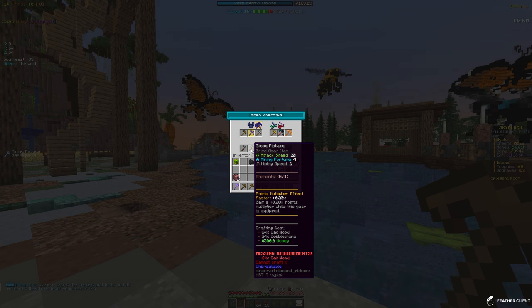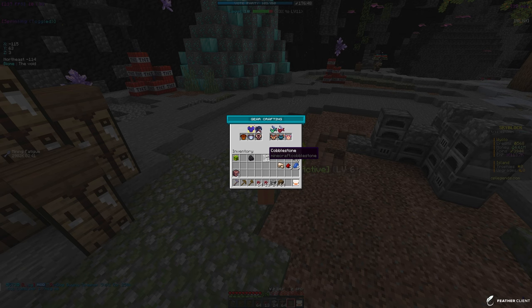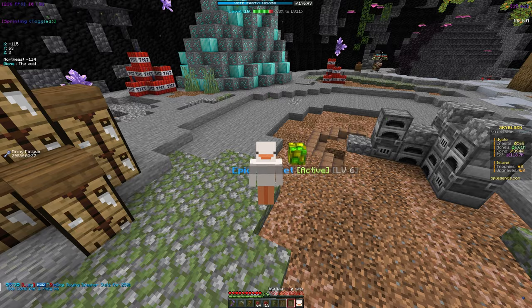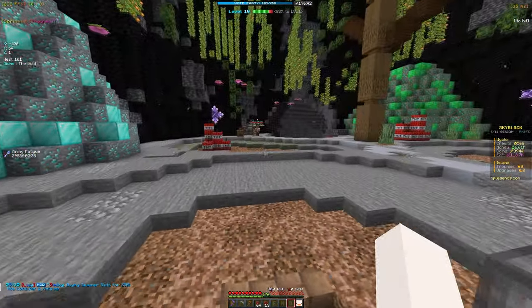That's really easy to get so I'm going to grab that real quick. We have the materials needed to craft a stone pickaxe - boom. Now we should mine a little bit faster. Let's head to the mine.